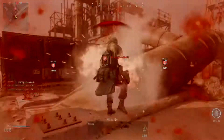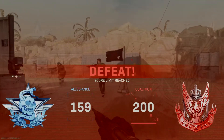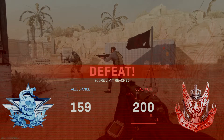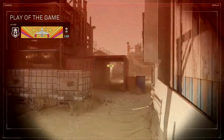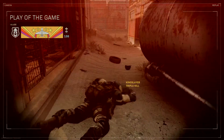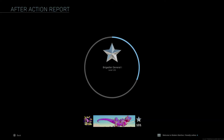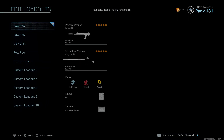Hey guys, it's Unicorn Park here, back with another Call of Duty Warzone tip tutorial. So everyone knows you can get a sticker on the game. But did you know that this sticker, when you throw it, can actually explode? Not many people know this. All you have to do is go into the — when you're making your loadout — go on to Lethal. It's called C4.